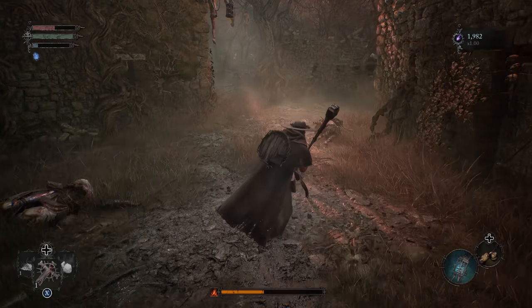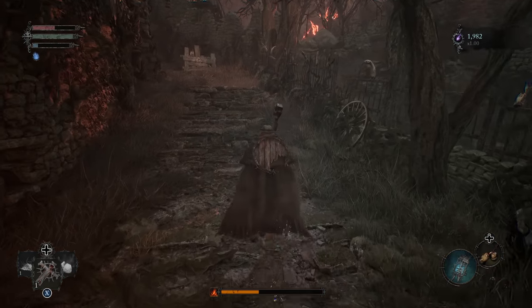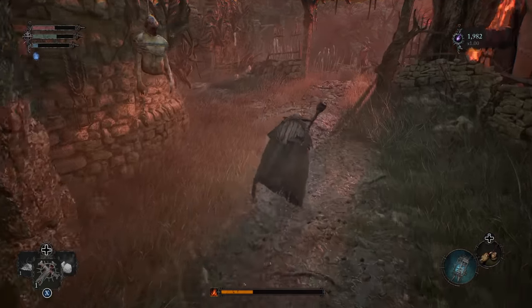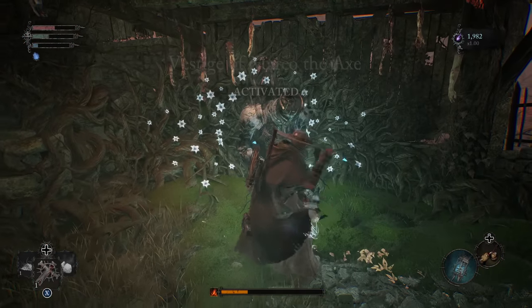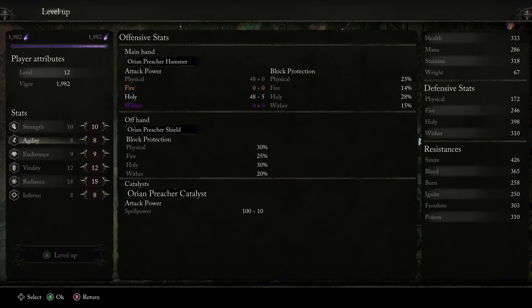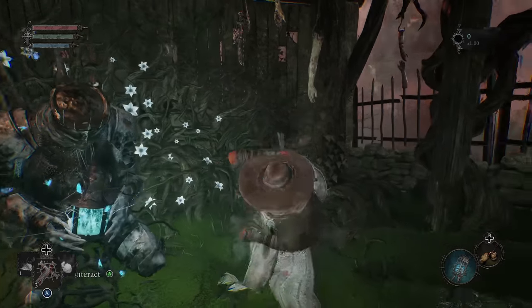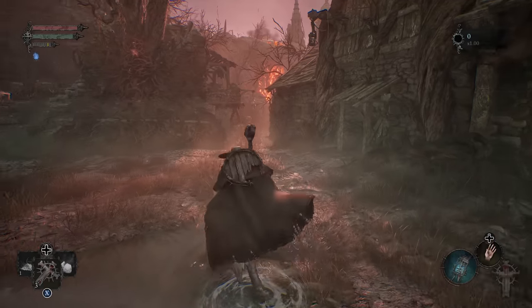We have three enemies up ahead, but we're actually going to go and get our first vestige now. If you're really struggling with the fire guy, this is exactly what I'd suggest — just run right up this way, run past them, run past them, and then around this corner and up. So now that we have a new safety spot, go ahead and upgrade. We're going to be focusing on vitality pretty much exclusively for the time being — we get really good gains up to 20 on that. We're going to grab an amulet before we continue.